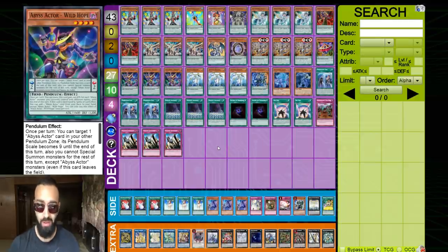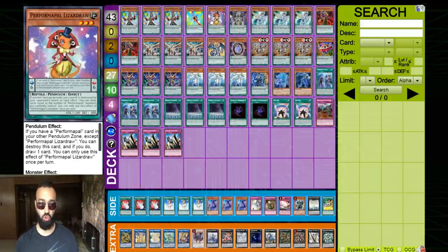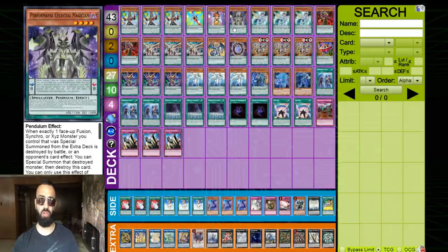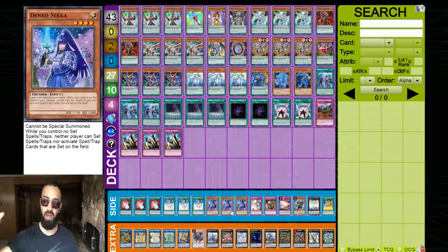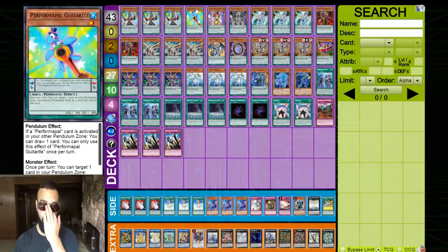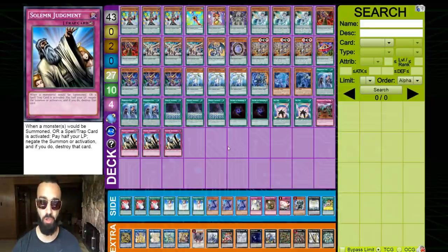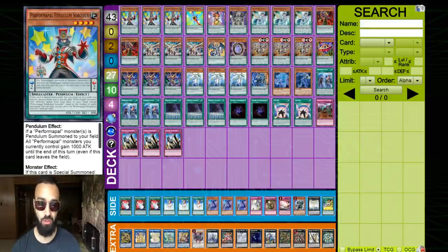Pendulum Sorcerer being able to search the follow-ups of Turtle and Lizard is huge. It also triggers Dagda. You can use Tornado Dragon to pop your scale, then Time Star Magician triggers to send Sorcerer to the graveyard, and you use Selene to summon the Sorcerer from the graveyard after Tornado protects the field. Then you trigger Sorcerer on your turn, pop your scales, draw more cards for a better follow-up. It's all about the follow-up — that's why Turtle and Lizard are in there.